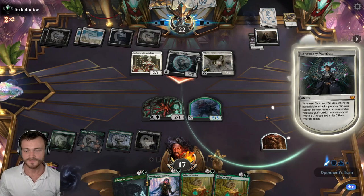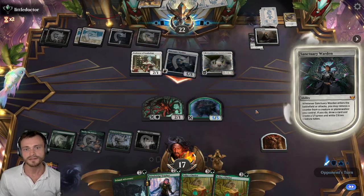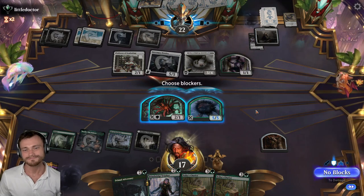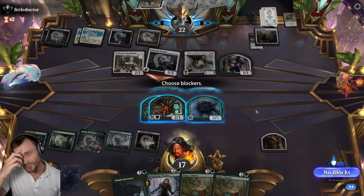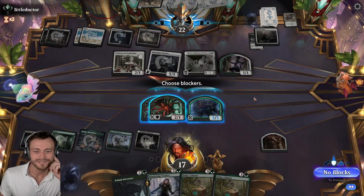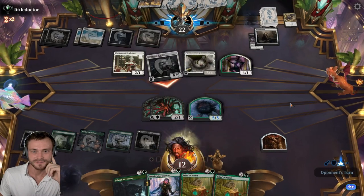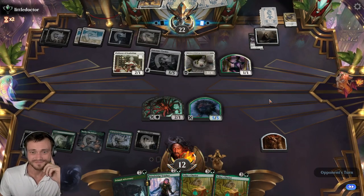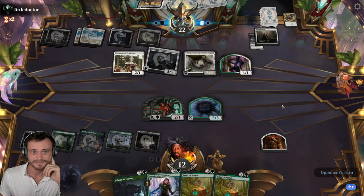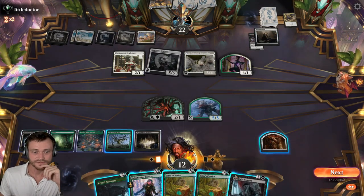If they take that counter off, do we trade? They're thinking about it — they take it off. If we just wait one more turn we're okay, right? We just need a little more land. I think we take five. And we have the Chariot — if we hit land, then we're really good. We don't hit lands, but we do have Chariot though.